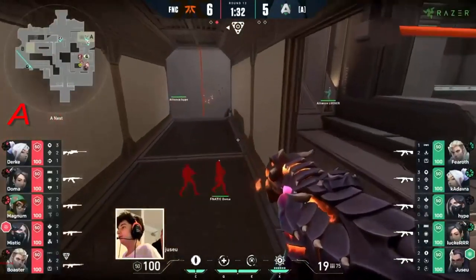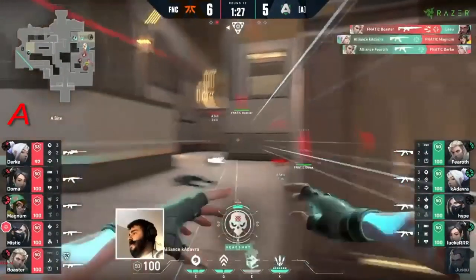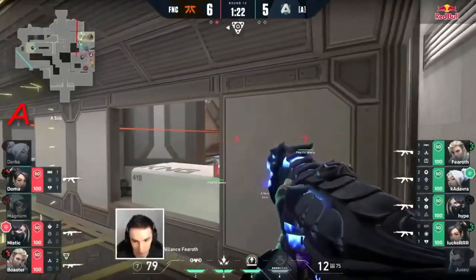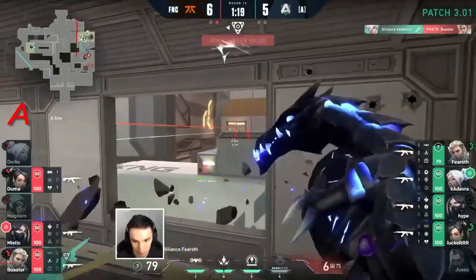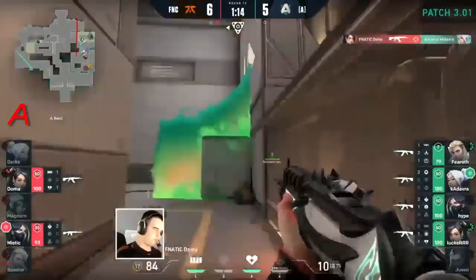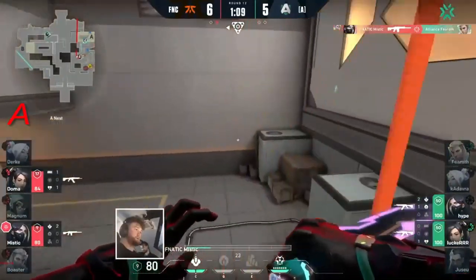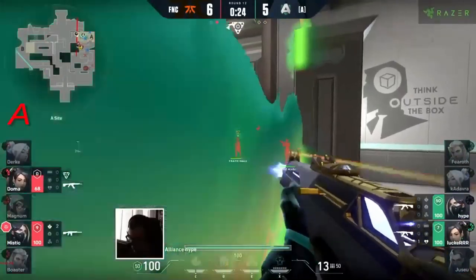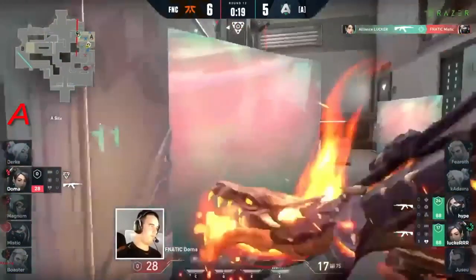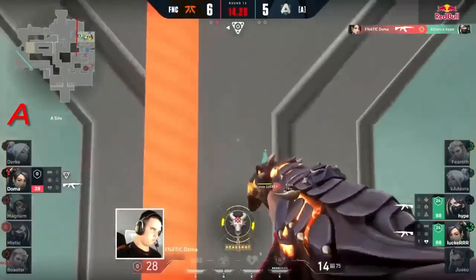Jusu is realizing what's coming around — he's not going to be attacked by the drone, but he's going to be taken out by a wall bang. Two kills immediately answered for Alliance as the take starts to come on through, looking for more openings. Fanatic denied at every turn — Boaster next to fall. The knife from the sky gets taken down as Doma lands the headshot, finds another one with Mystic in favor of their side. Hype is taken out.